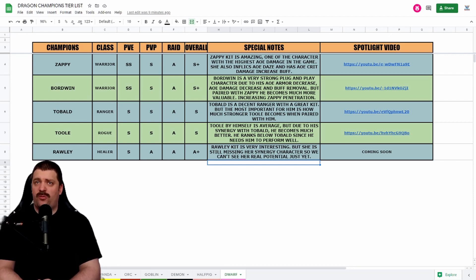Zappy inflicts AoE daze, which is amazing, and has an AoE crit damage increase buff that makes your whole team so much stronger. Her damage is crazy, her debuffs and buffs are just amazing — she is one of the best characters in the game in my opinion. She also recently received Gear 12, so she could potentially move even closer to an SS ranking.